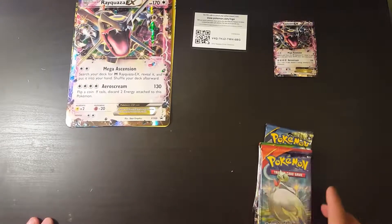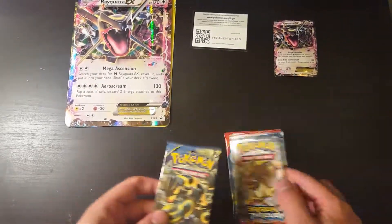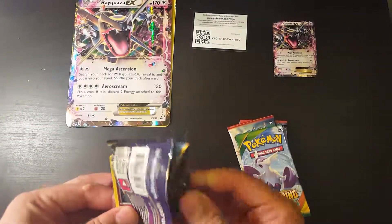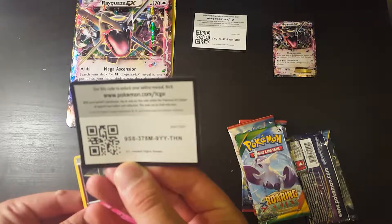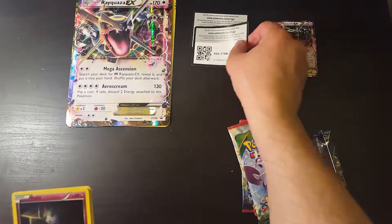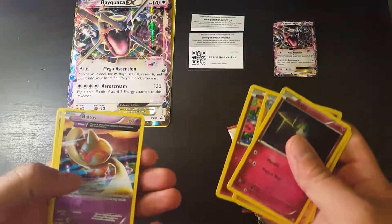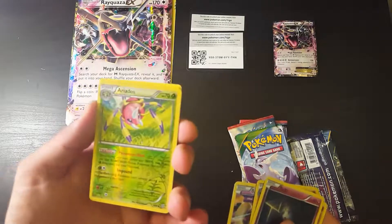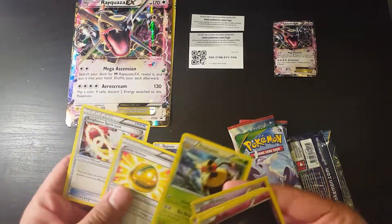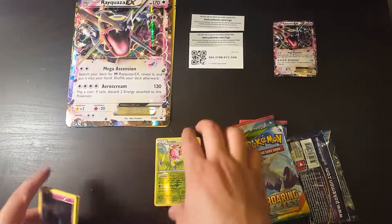Alright, let's start opening the Roaring Sky pack. Each morning it feels light compared to the Roaring Sky — ooh, probably the Roaring Sky has something in it. Okay, there's your code card, it's a white code card. Let's see — no tricks, just go. Alright, there's your reverse holo, not bad.